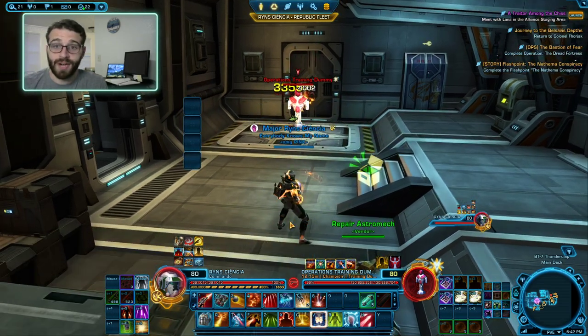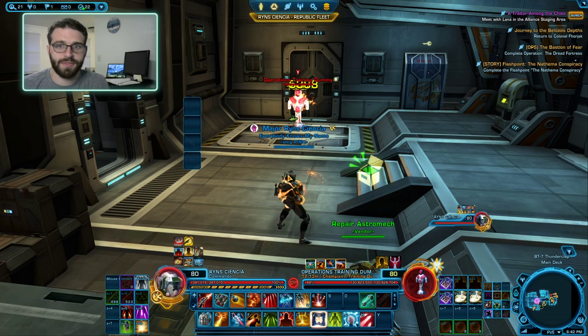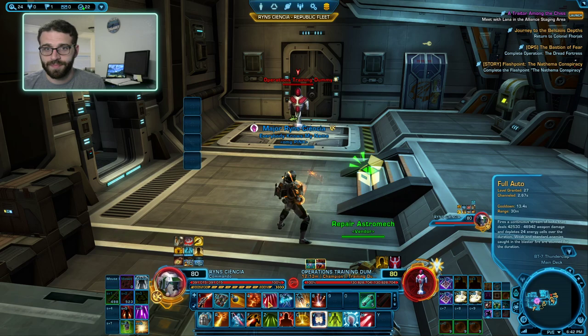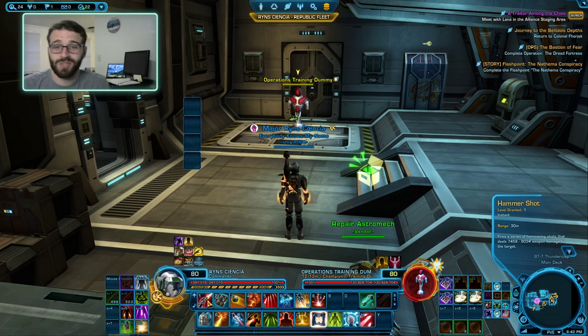Now we enter the FUFF. FUFF stands for Filler, Full Auto, Filler. Our filler abilities are very, very simple. The first filler ability is Hammer Shot — it costs no energy, doesn't do a lot of damage, but it builds a stack of Supercharge, which is really nice. Our second filler ability is Electro Net. Electro Net takes priority over Hammer Shot, but it has a one minute, 30-second cooldown, so once you use it you don't have to worry about it for a long while.